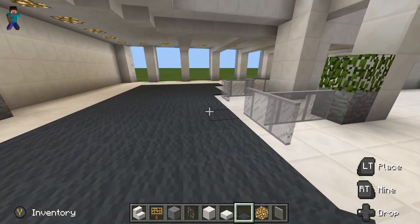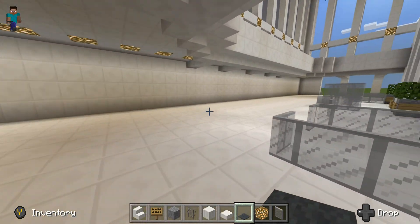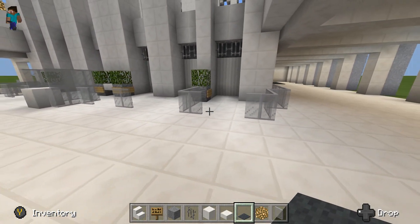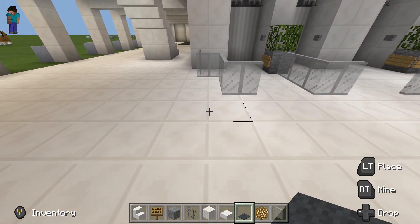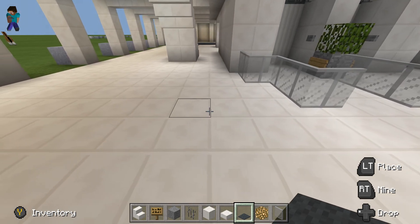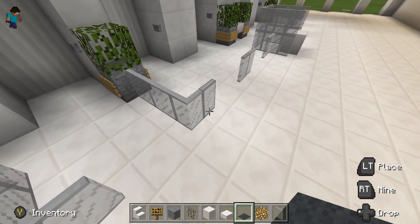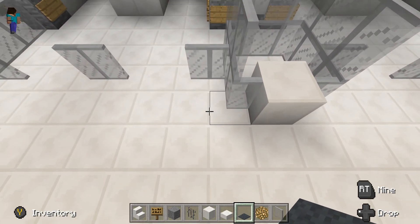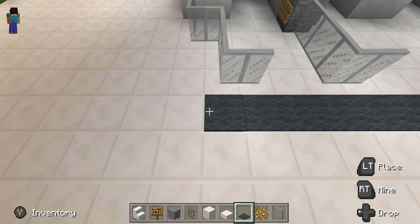For the carpet: get any kind of carpet you want. If it's red carpet, you want to place the carpet everywhere except in certain spots. For now I'm doing a gray carpet. If you're doing that too, thank you — you're making it easy. Get your gray carpet and place it all across the front of this area.